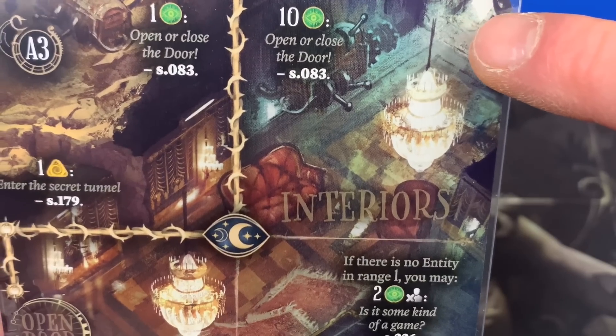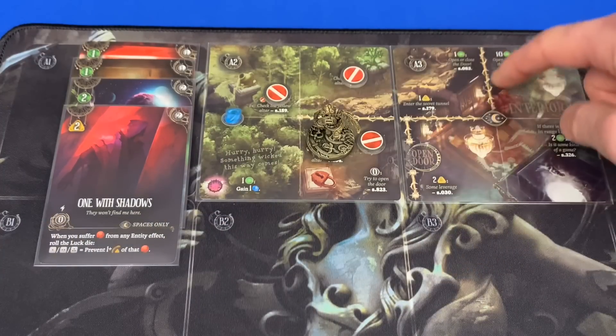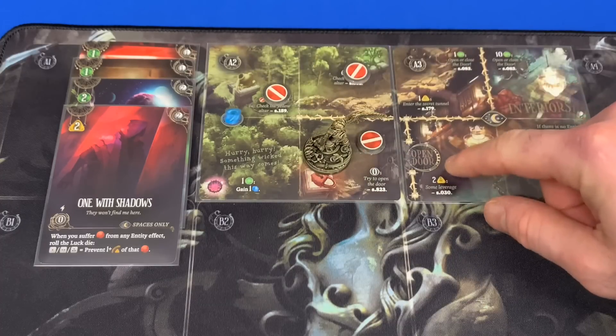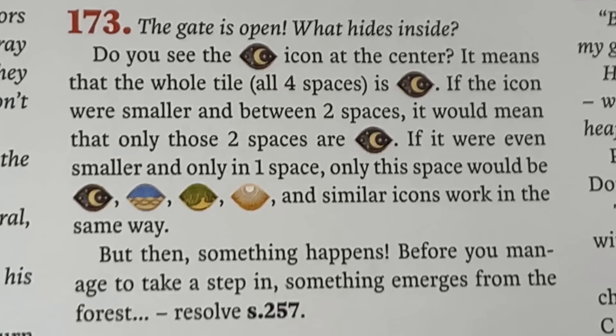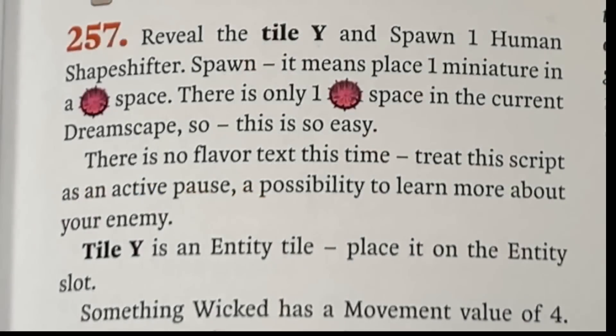We've got a whole bunch of new things here. I can open and close a door, enter a secret tunnel, use some leverage. If there are no entities in range one, I can use two of these for every one character — it's some kind of game. It also says for 10 I can open or close the door. Now, the spiky lines on the tiles are considered walls — I cannot move across these to other squares without going around. We now have an open door, which is pretty cool. Reading our next passage, S173: "The gate is open. What hides inside? Do you see the darkness icon at the center? It means that the whole tile — all four spaces — is in darkness. If the icon were smaller and between two spaces, only two spaces would be in darkness." Then something happens — before you manage to take a step in, something emerges from the forest. Resolve S257.